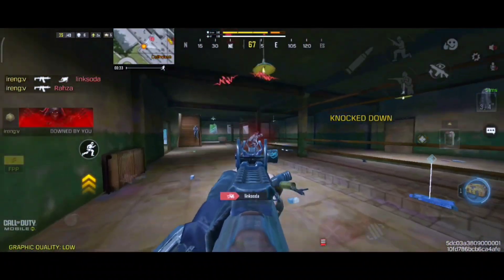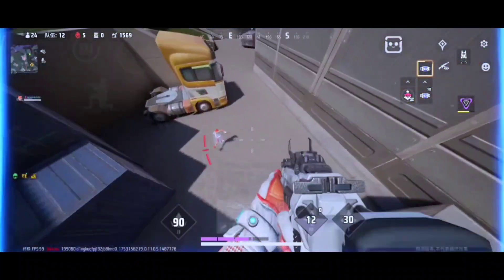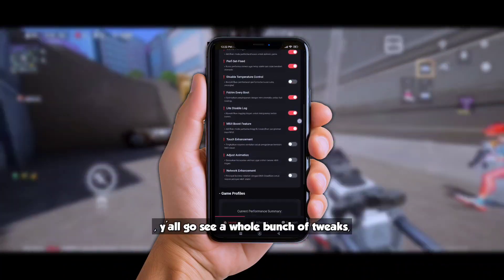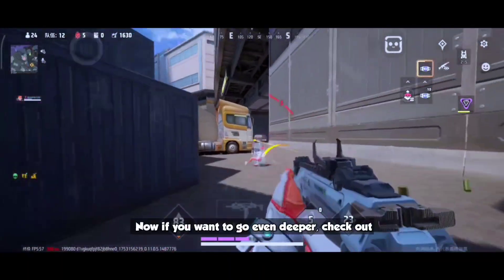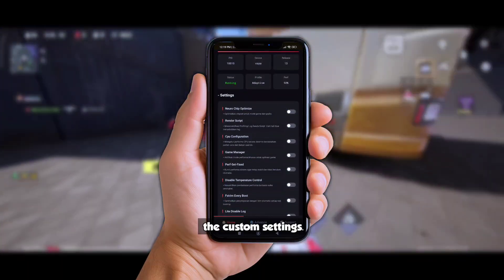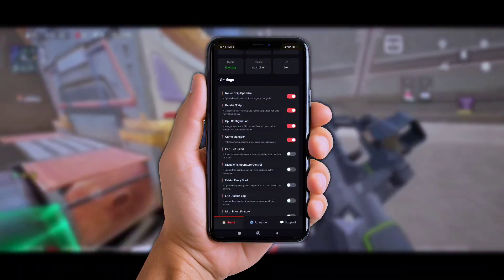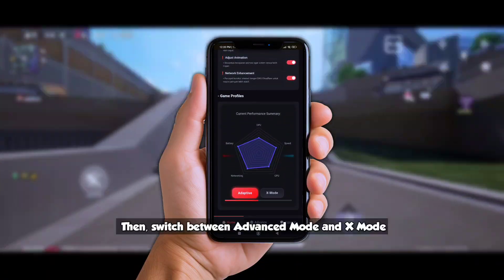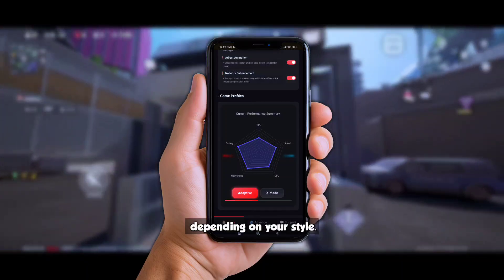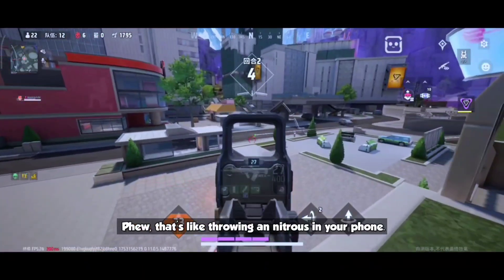Once you open up Celestial Game Opt v2.1, you'll see a whole bunch of tweaks but don't get overwhelmed — we're gonna focus on the biggest performance boosters. If you want to go even deeper, check out the custom settings: turn on Neurochip for smarter resource handling, flip on Touch Enhancement for buttery smooth screen response, and fire up Game Manager to keep your apps in check. Then switch between Advanced Mode and X Mode depending on your style — Advanced Mode is steady like a workhorse, but X Mode is like throwing nitrous in your phone.